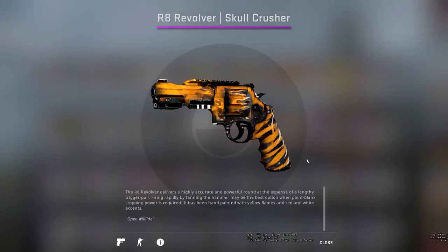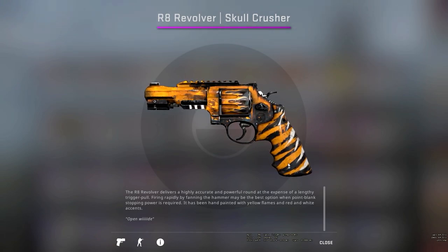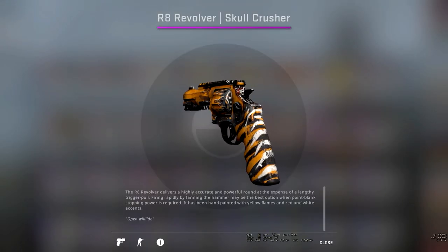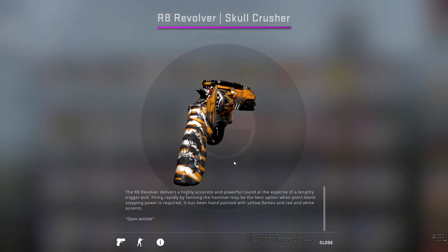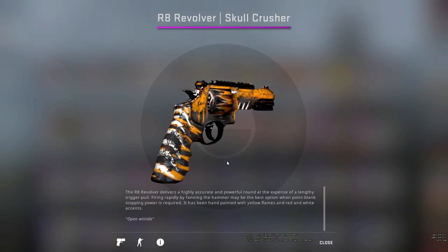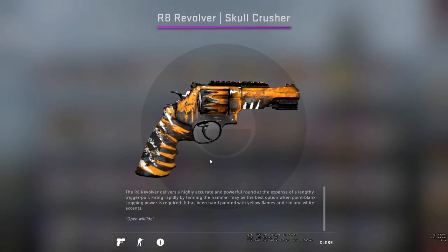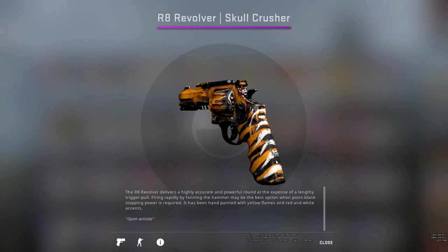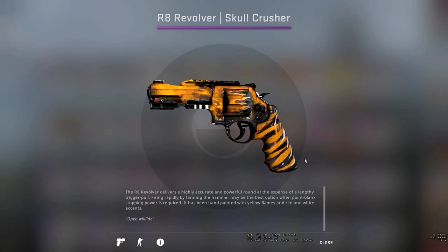On the last pink-grade skin of the case, we have the R8 Revolver Skull Crusher. This skin kind of reminds me of the Galil Chatterbox. Especially around the back, we've got these white markings all around the skin. I really like the knock-knock graphic engraved into the skin behind the barrel. It's a shame I don't really use the R8, but the graphic and even the flame graphic on the revolving part are nice. I feel like it's going to be one of those skins where everyone loves it or everyone hates it.